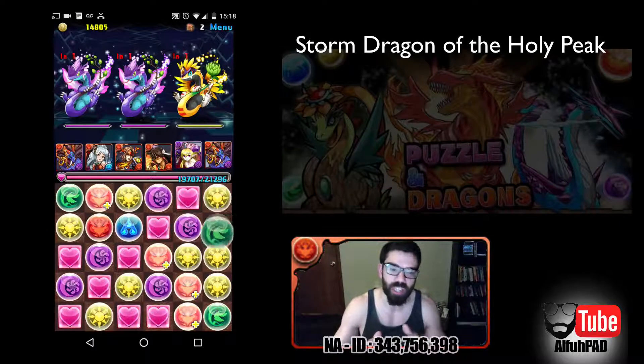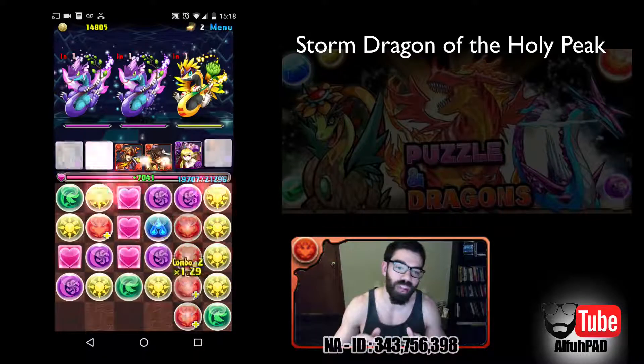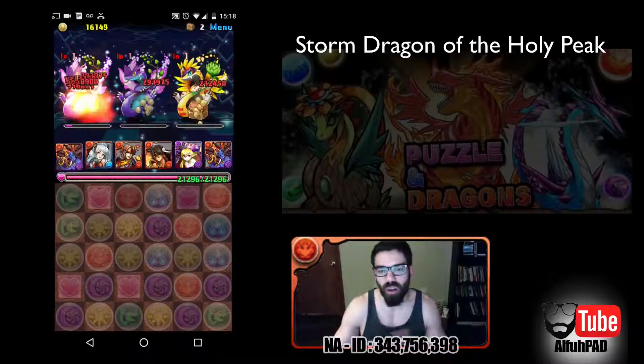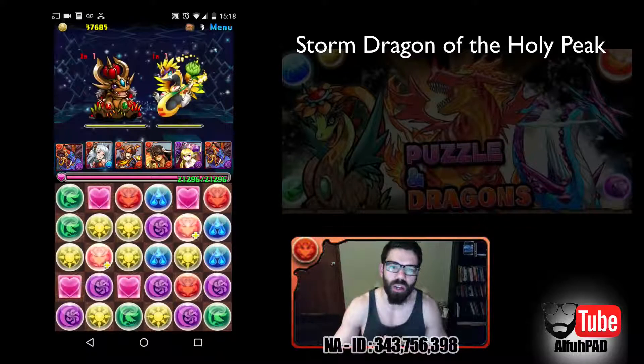These are a lot more dangerous trash floors. If you're not comboing high enough to at least generate some more orbs and you don't have any fast orb changers, you could find yourself in a bit of danger. But other than that, everything should be pretty much one-shot in here, whether or not you're going with someone that's extremely powerful like Shiva Dragon, or just any other standard farming lead. I don't think you need a high multiplier lead to clear all this stuff out.